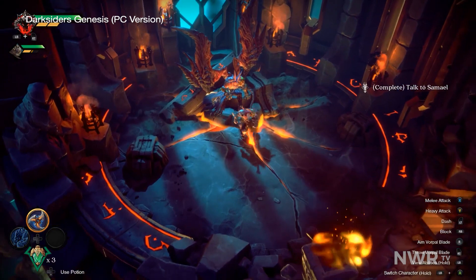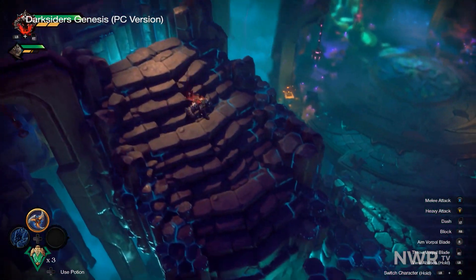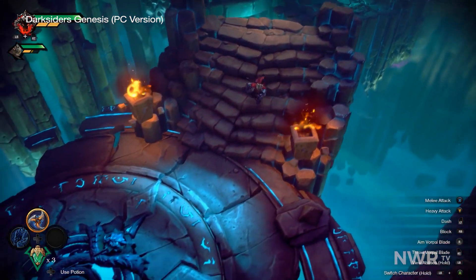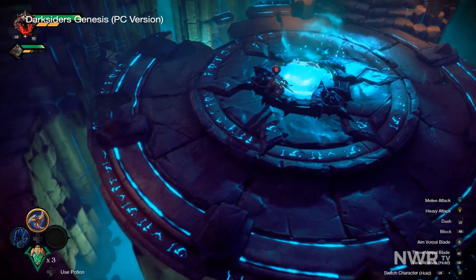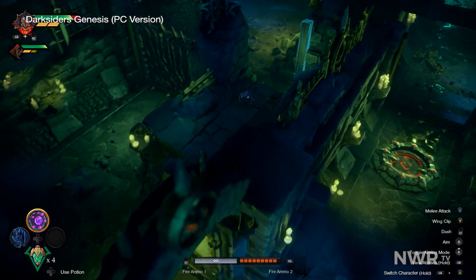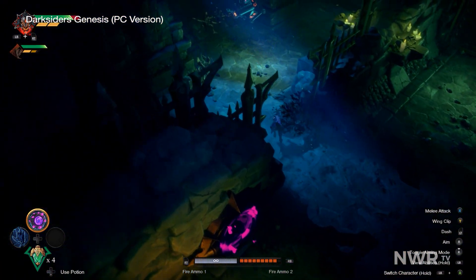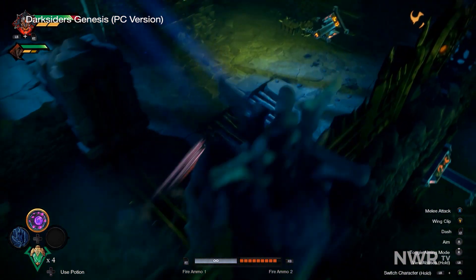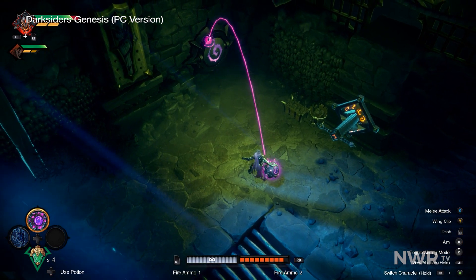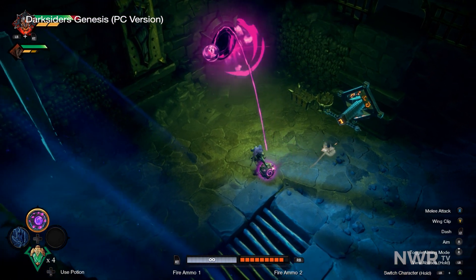Progression is separated up into a linear set of levels. Early on, a lot of them feel pretty straightforward — fight to the end kind of stages. However, as you progress, levels start to feel a bit more like dungeons. Challenges begin to rely less on combat and much more on puzzle solving and platforming. The puzzles draw inspiration from Zelda, while the platforming is arguably pure Darksiders. Darksiders has always had a better platforming and traversal system than any of its sources of inspiration, and it is surprising how well it holds up from a 2D perspective.